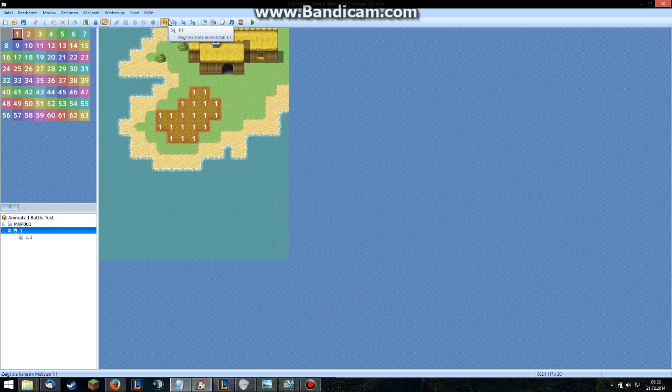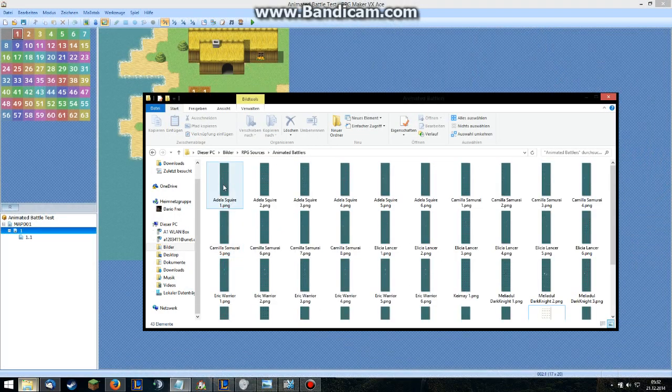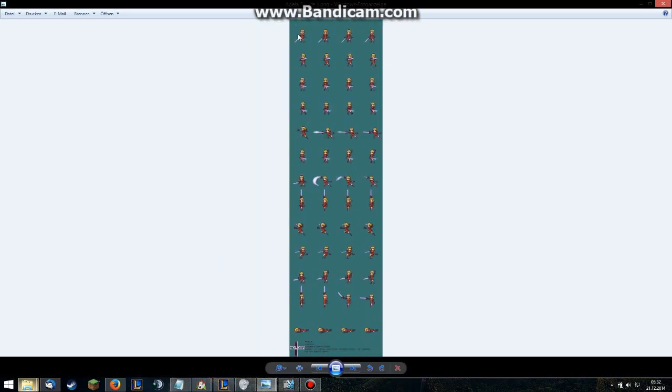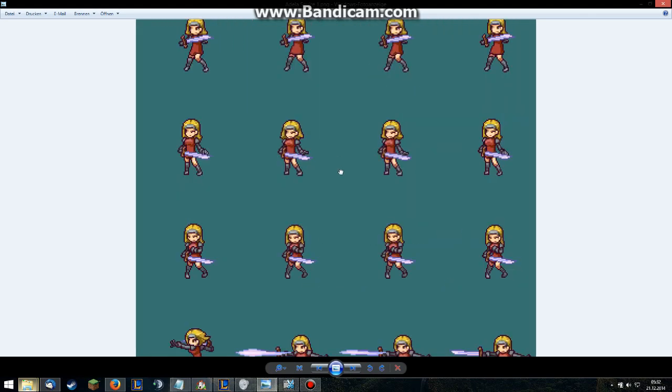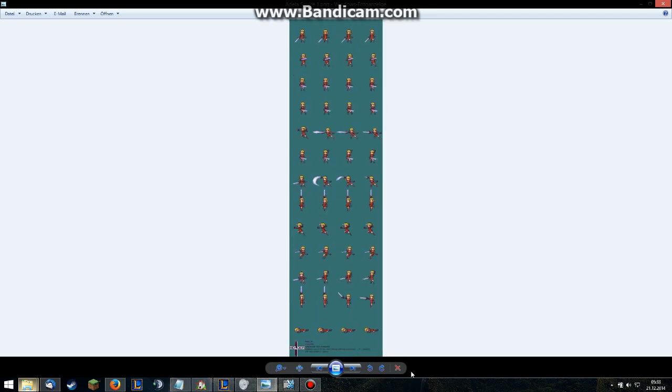What we need next are the holders — animated battler holders. They look like this. You can see it's like four and fourteen frames I guess. You have an idle animation, you have when you move — you have pretty much all the stuff. And if you want to design your own, you can just use one of the animated battlers from Holder as a template and then design your own pixel art.